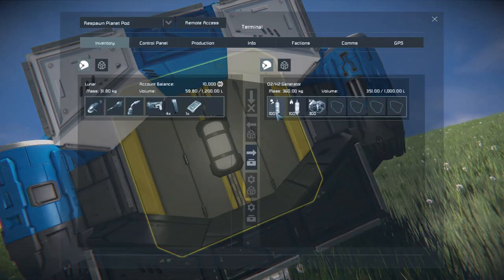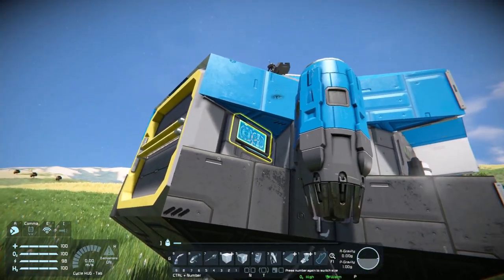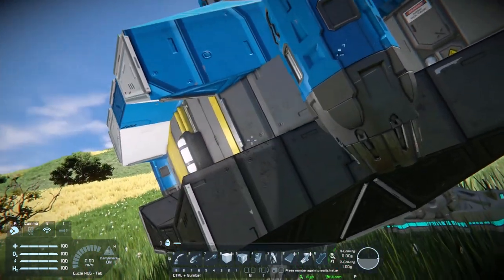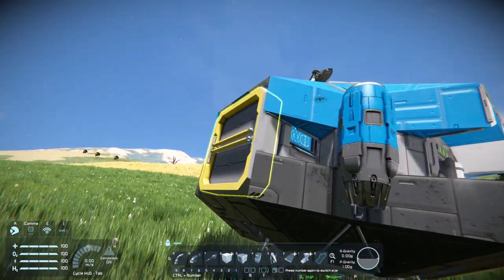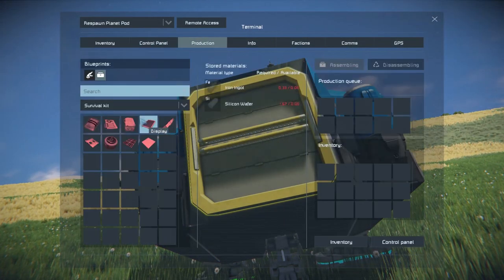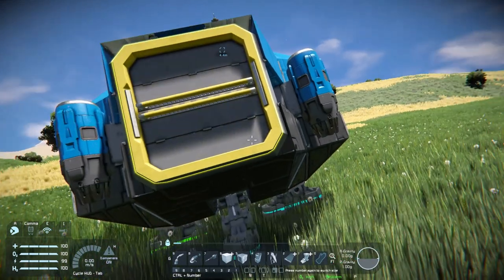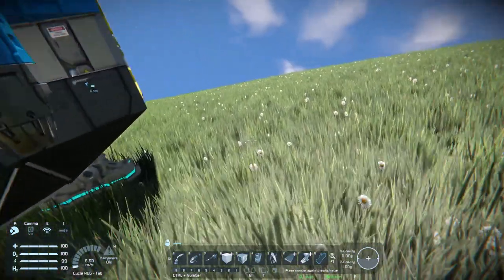Brief overview of the pod: you've got your O2H2 generator - you input ice and it will generate oxygen and hydrogen, which will either fill up the bottles or you can use the survival kit if it's conveyed to fill up your oxygen and hydrogen in your suit. If you hold down left click with the bottles in your inventory, your suit will take the hydrogen and oxygen out of the bottles. Here's the survival kit - this is important. Use this panel to left-click to recharge your energy, recharge your health, and recharge your oxygen and hydrogen if the O2 generator is piped up.